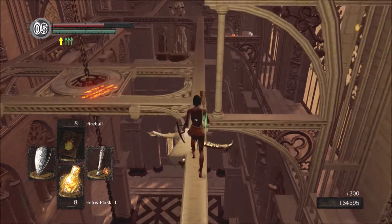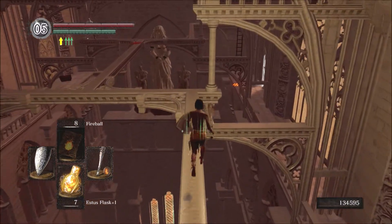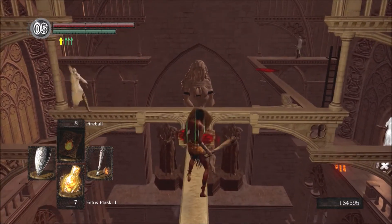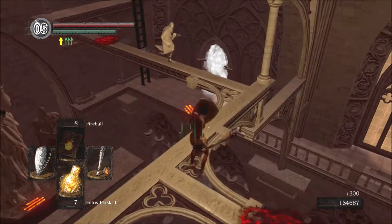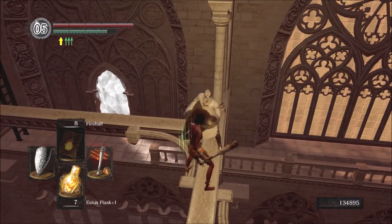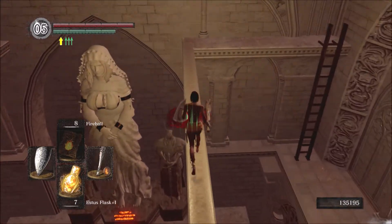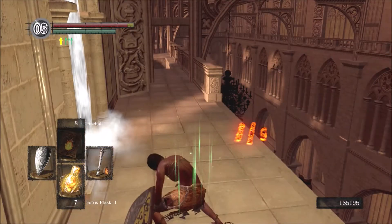As you know, the AI is not all that great in Souls games. So if you stand in the right places, the enemies can in fact just jump off trying to get to you.